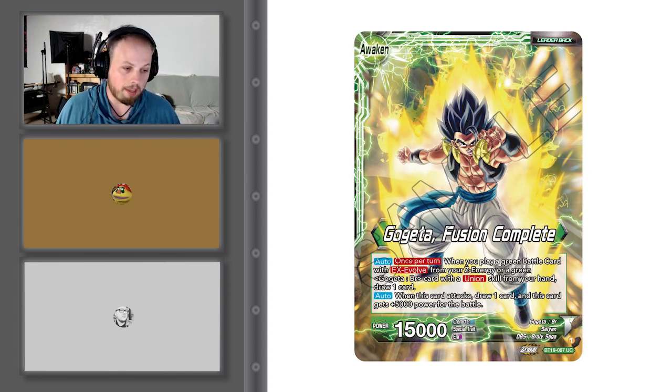Auto — when this card attacks, draw 1 and this card gains 5,000 power for the battle. Pretty simple. I do like the first auto though — you'll be able to get more draws, which is always great, unless it's too many draws, then we get a problem. So when this card attacks you draw a card, get a plus 5k, and you're playing green battle? That doesn't seem that bad — it seems just like regular Gotenks. I really like the potential draw 2 on this side of the leader and the plus 5k on the battle, and knowing what's coming ahead in the archetype, both EX Evolve and Union are really easy to set up without worrying about the cards in your hand.